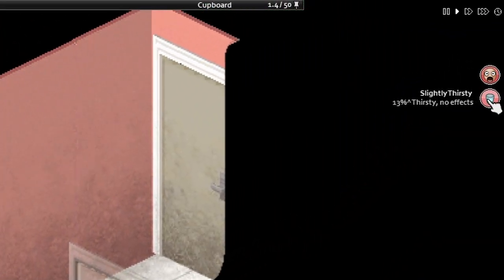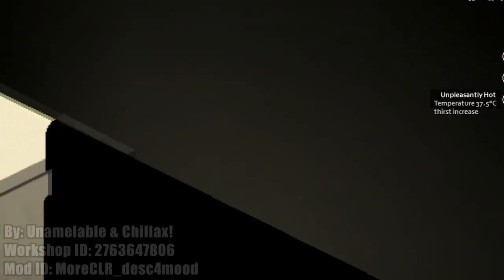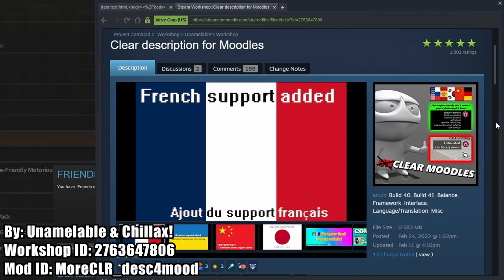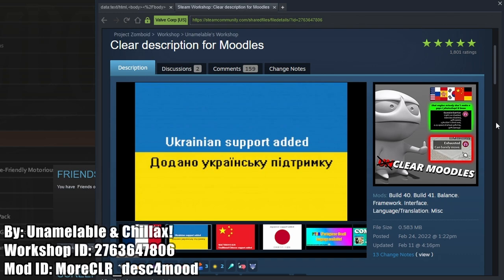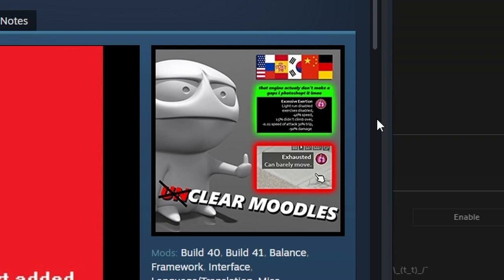Now that we're out of the map mods, we'll go over the Clear Description for Moodles mod, which adds descriptions for the Moodles' effects on the player when hovering over the Moodle when it is active. Out of all the mods in this video, this mod's splash art on the Steam Workshop definitely takes the cake for the best splash art.